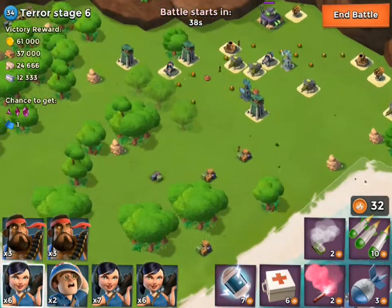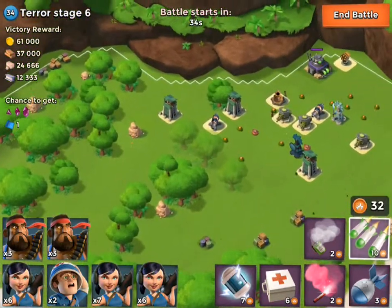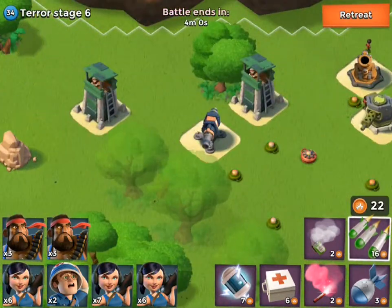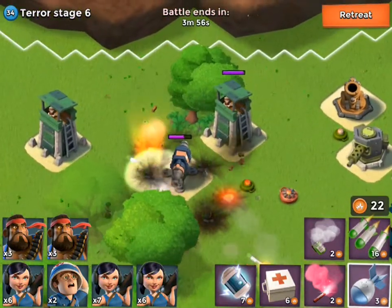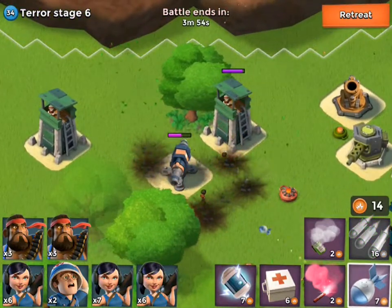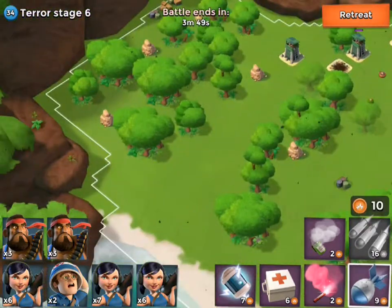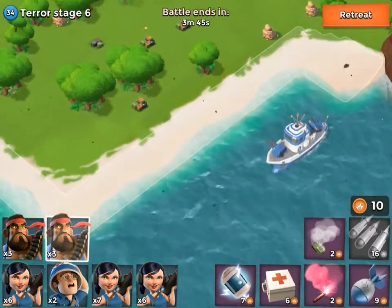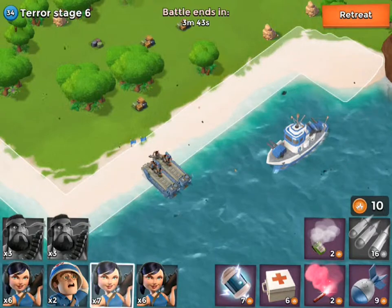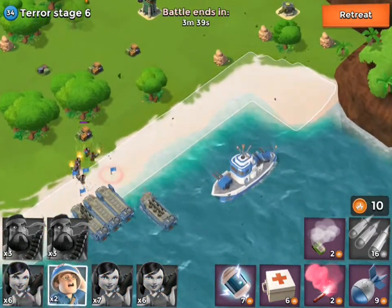So we're on Dr. Terror Stage 6 now, which is pretty cool. We got a few rocket launcher guys, so it's a little bit tricky. I'll go on this side first, have to get rid of this right over here — this is going to take a few shots to destroy. There we go, got rid of it. For this one, I want to send them in here at the same time, with the rest of the guys over here.